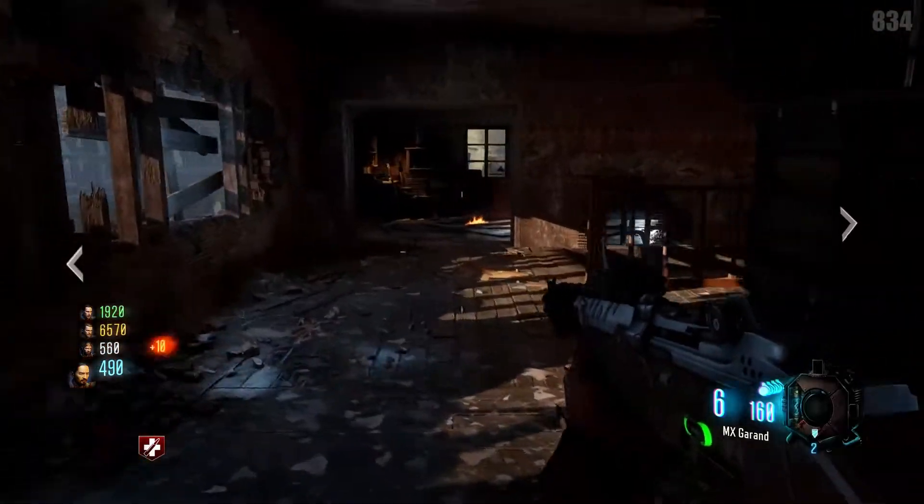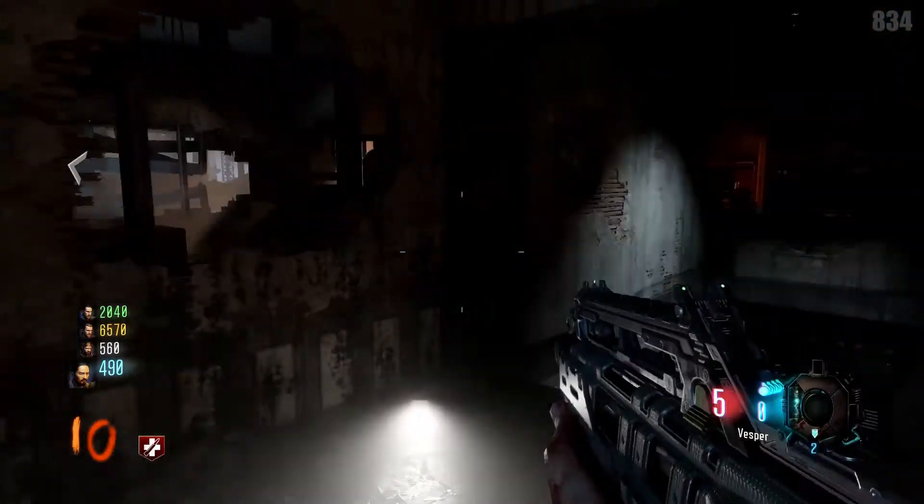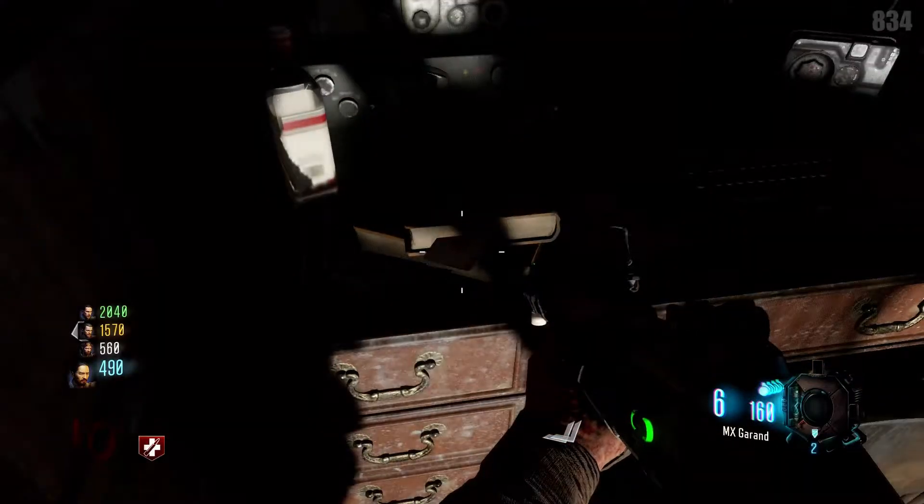The final one is a little bit more tedious to get to — we have to go to Pack-a-Punch. As soon as you get to the Pack-a-Punch area, go to the Pack-a-Punch machine and just to the right of that on that desk there is the Ace of Spades.